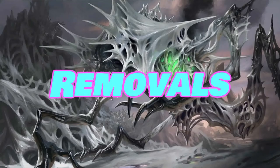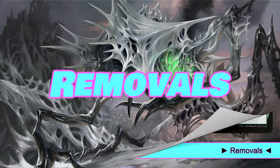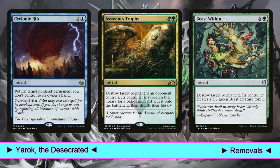We also play a few instant removals. First, Cyclonic Rift, because we are in blue. Then Assassin's Trophy, best spot removal of the game, and Beast Within. These two spells are here for emergency situations, for example to remove annoying permanents like Humility, Torpor Orb, or Hushbringer. If some of these permanents enter the battlefield we are almost completely shut down, and cannot rely on the ETB abilities of our creatures to remove them.